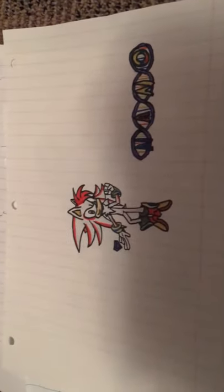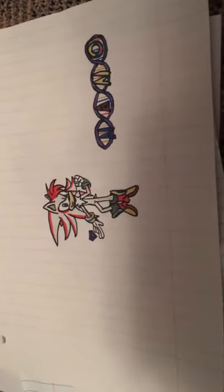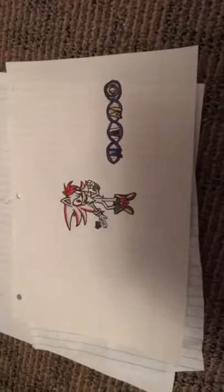There's Nano again. I gave him kind of a Silver-style back quills, but a lot shorter, and kind of Shadow's quills but more pushed down. There's not really a lot of Sonic in this design — maybe his attitude and all the blue things on the wrists and the part on the shoes.